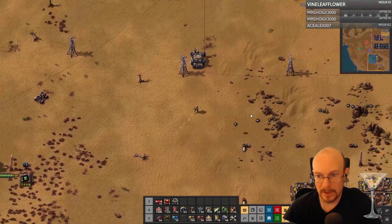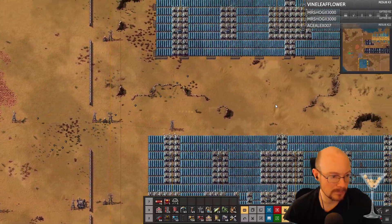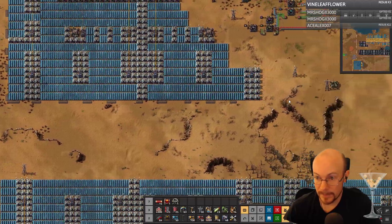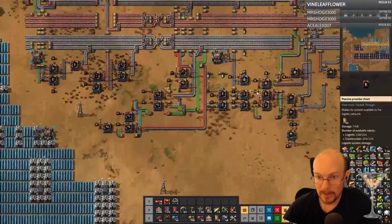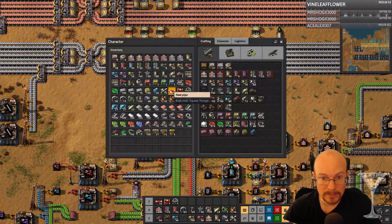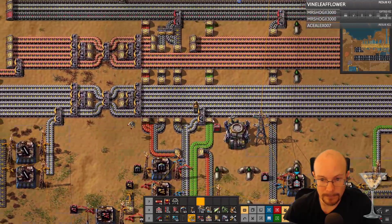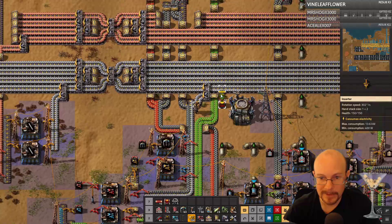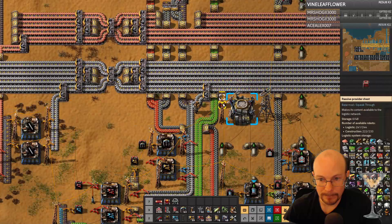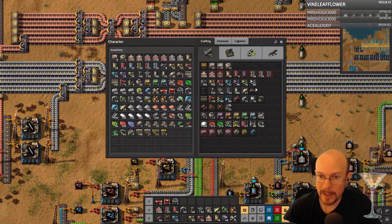Let's go get iron on the belt here. Yeah, one chest can request it all — good tip, thank you. So let's do a provider. Provider. There. And am I asking for iron? I should be — I should be. Iron. I am. Okay, good.